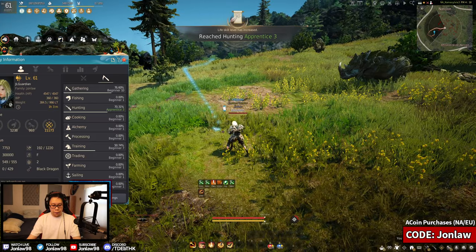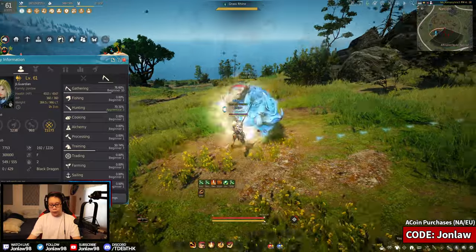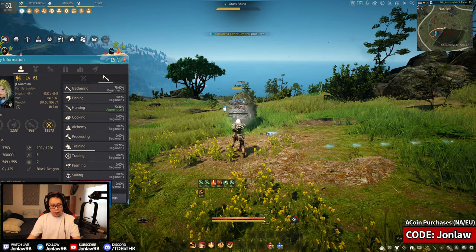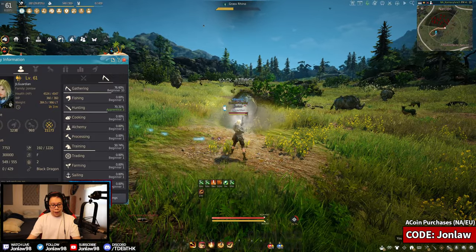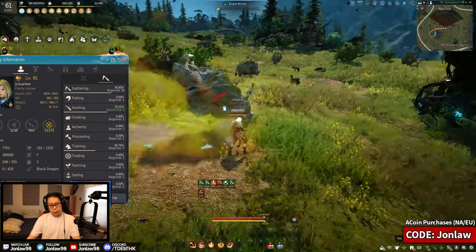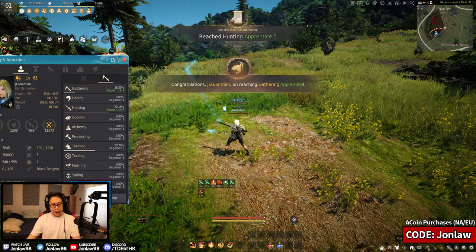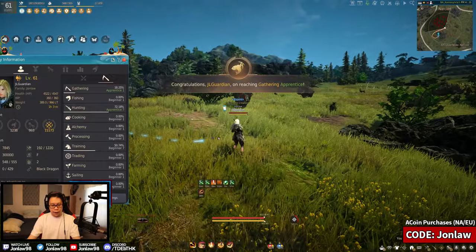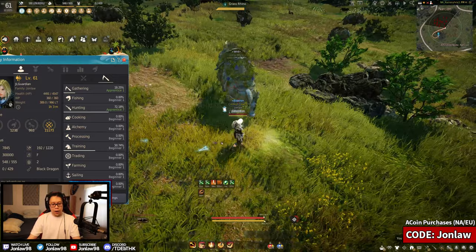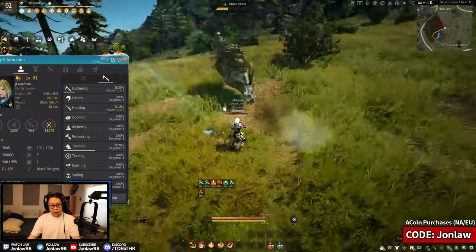Let me show you how to do the rhinos — it's a little tricky because they're tanky. If you have an infinite potion you can just face tank it, but if you're more careful, wait until they charge you, then turn and try to back attack them as much as you can. That's the reason we're using the Exquisite foods — for the extra back attack damage — then just sidestep them. Narcyon is actually still the best spot to level up. You get a lot more XP from the rhinos as well as gathering, so you can go up four levels quickly. Make sure to repair; even the free tent repairs your gear.